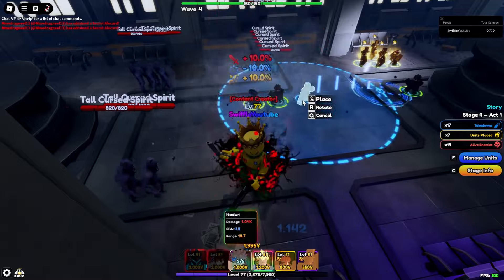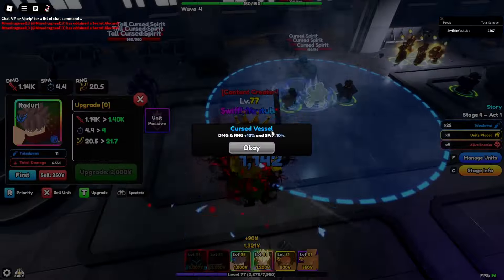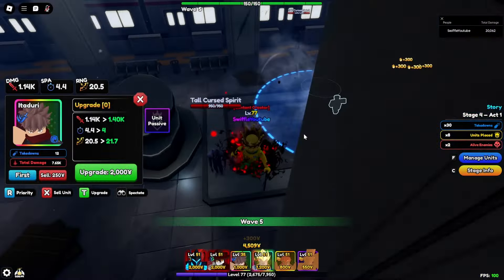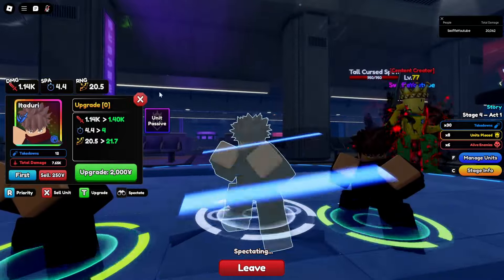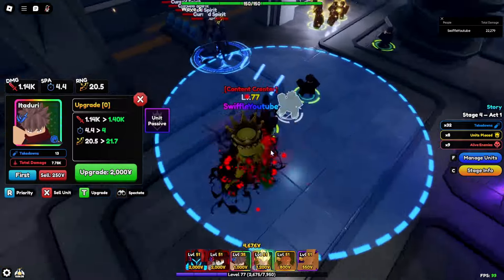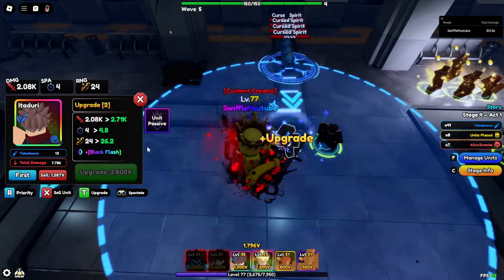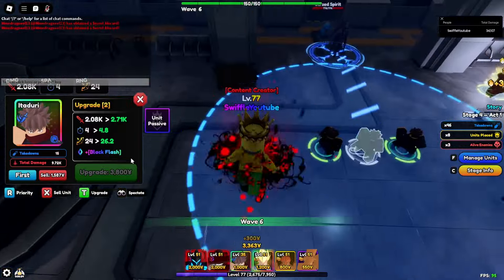As y'all can see, I'm gonna go ahead and place down a couple right here. These guys are absolutely taking care of their work. I'm gonna go ahead and show y'all the passive too, which is just 10% damage and range and minus 10% SPA — that is a very, very good passive. Let's go ahead and look at him real quick. Your boy Yuji Itadori is looking clean, he is looking nice. Full glaze — he is just looking amazing. Let's not waste any more time and go ahead and upgrade him.